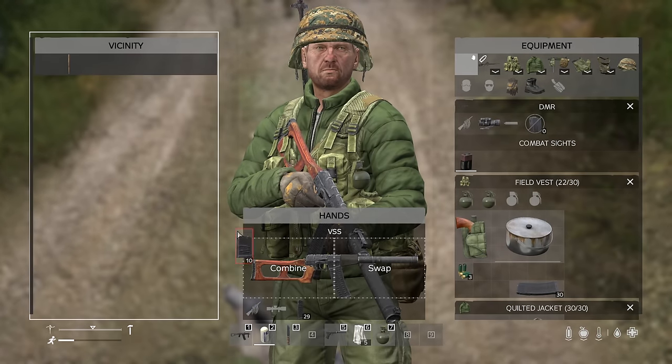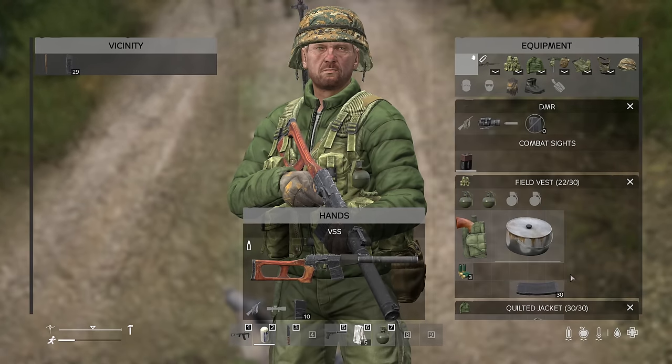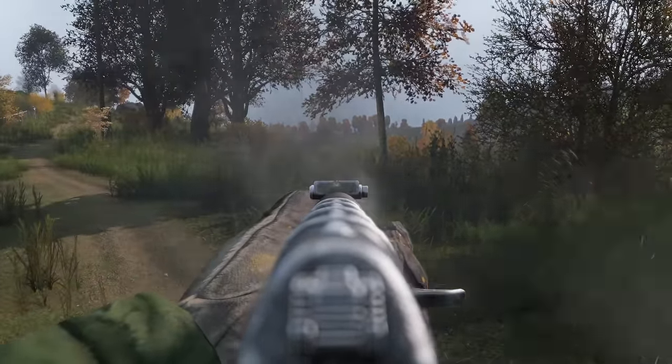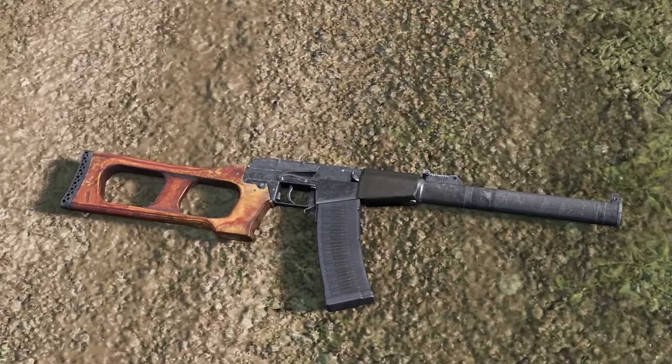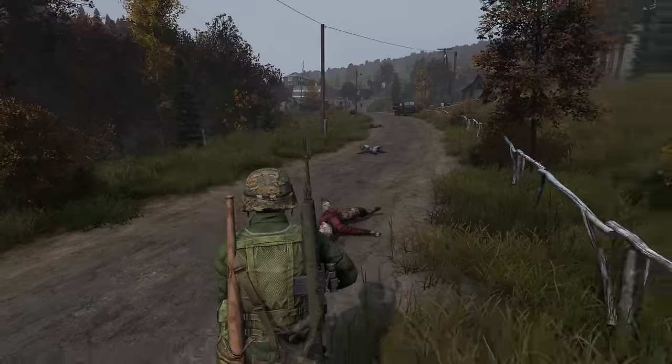Complementing the Vicker, Sval, and VSS rifles, we now have the option of 30-round 9x39 magazines, and more ammo options for the VSS can't be a bad thing. The new magazine increases your capacity for sustained firefights, making sure you'll be able to exchange more rounds.